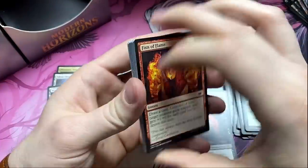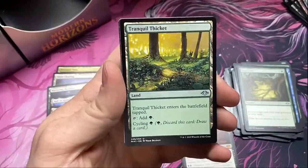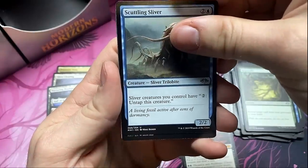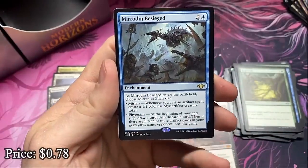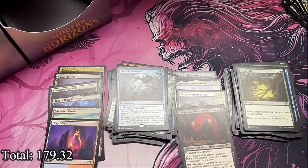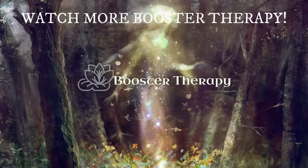Last pack — last shot for a Force of Negation. Can we get it? Or a mythic — Rienne maybe? Like I said, we came here for the Force. We're going to sit with three of four Astrolabes. Genius Infiltrator, Scuttling Sliver — what's behind him? It's a rare — oh I saw the blue, I got excited. Mirrored in Besieged. No Force of Negation in this box. Well, it was still a pretty good box — we got all the good lands, so that helps. Until next time, this is Booster Therapy. Have a wonderful rest of your day.